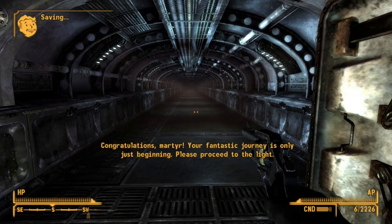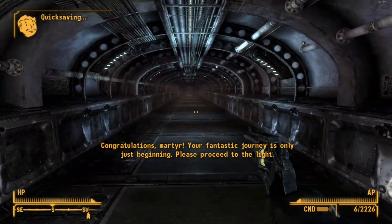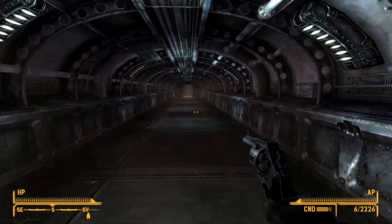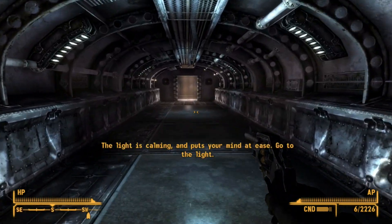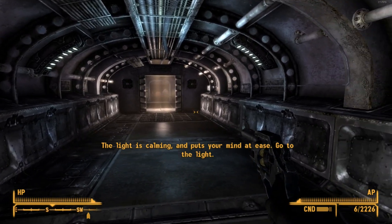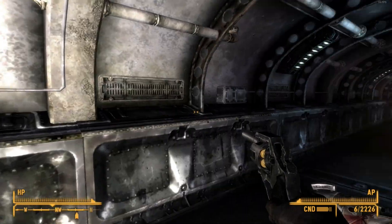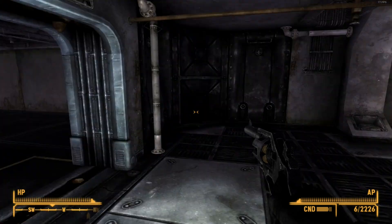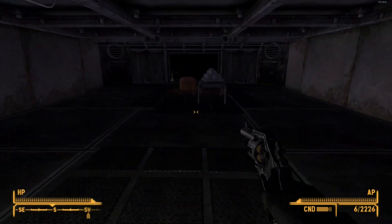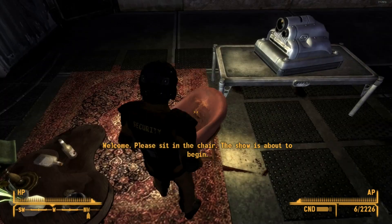'Congratulations, Martyr — your fantastic journey is only just beginning. Please proceed to the light.' So this is what the overseer would have had to do — go to the light. 'Welcome. Please sit in the chair. The show is about to begin.'